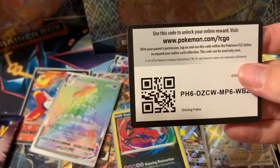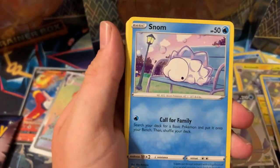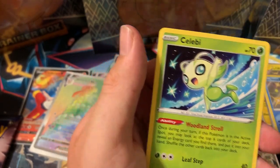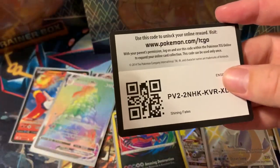Alcremie V Max — I believe it's the only Pokémon full art in this set. Code card for you guys — fighting and fire energy. Rodham, Cramorant, Rusted Shield, Snom, Copperajah, Grookey, Weedle, Yanma, Boss's Orders reverse, Celebi regular rare. Last pack of ETB two — hopefully a Charizard!